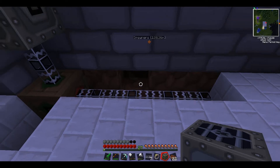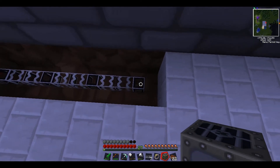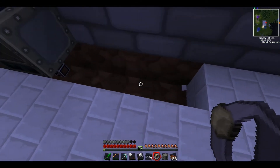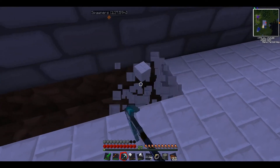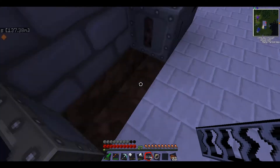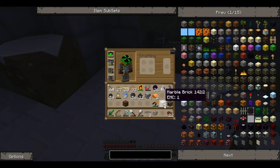So what we're going to do is put the macerator here, the electric furnace here, and then put the other machines — and the extractor goes there. Let's put the wires in. Luckily we've got a lot of these copper wires. That should all be good to go now.